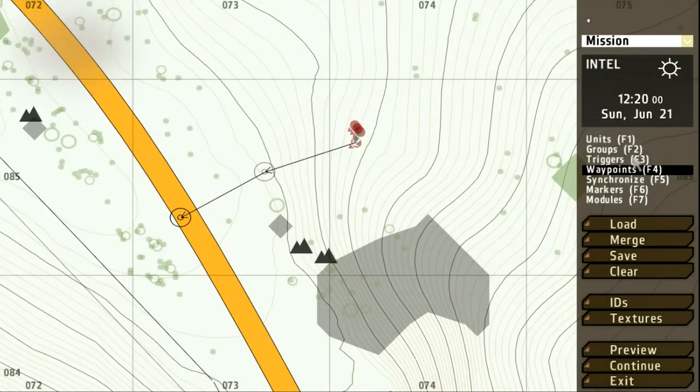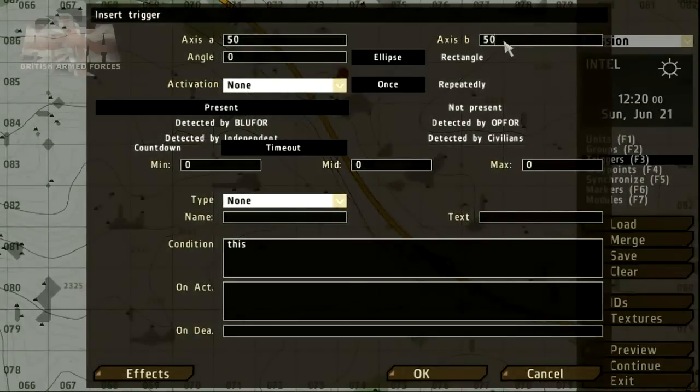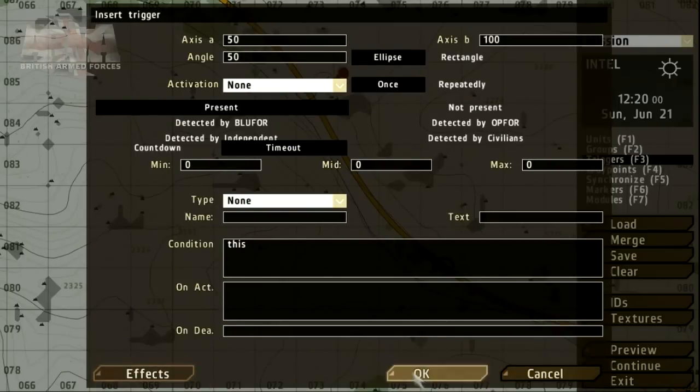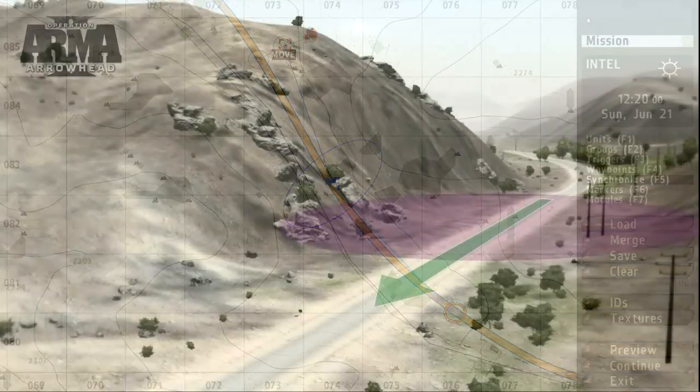To get the Op4 group to move at a particular time, we can use the triggers and synchronization tool. Let's place the trigger on the patrol's route. The trigger interface allows us to set the size and angle. Other parameters can be set — for example, to indicate that the trigger has been activated we can play some music. We need to link the trigger to the group which will activate it. Using the groups tool, drag from the trigger and drop on any group member. Using the synchronization tool, drag from the trigger and drop on the waypoint. This enables us to sync the Op4 ambush and start the group's progress along its path of waypoints.